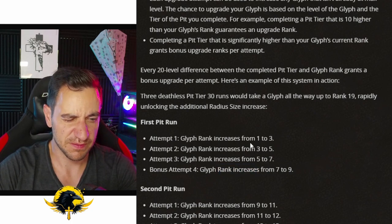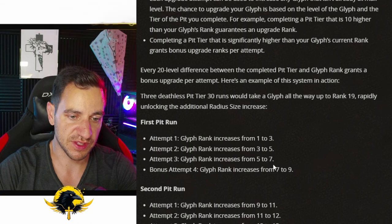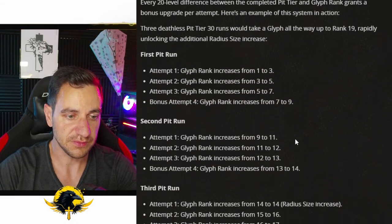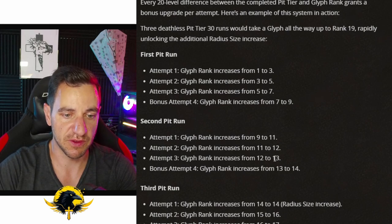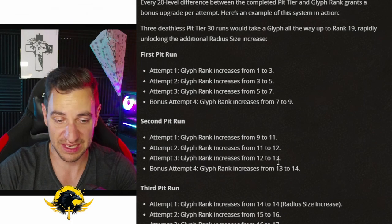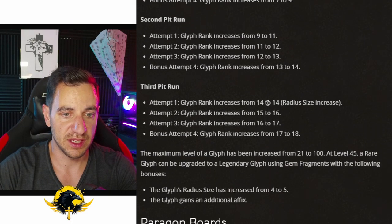So it goes from 1 to 3, 3 to 5, 5 to 7, and 7 to 9 with these four attempts. On the second pit run: 9 to 11, 11 to 12, 12 to 13. You can see it goes slower the closer you get to the pit level you're running. Same thing here — it stays 15 to 16, 16 to 17, 18 to 19, to 18.